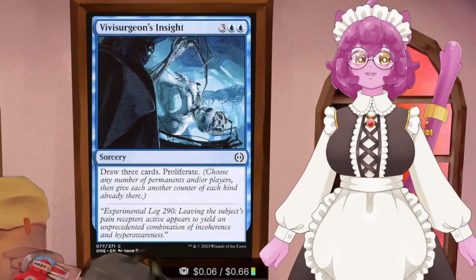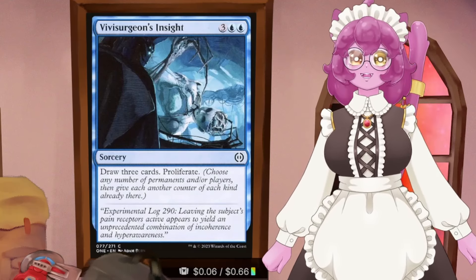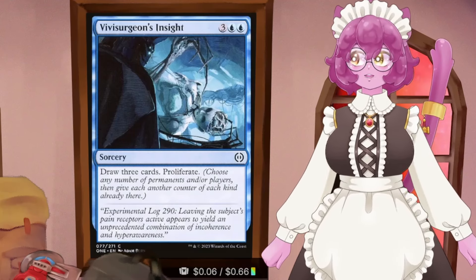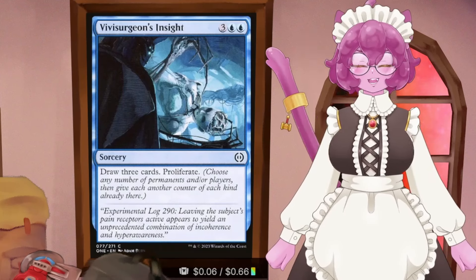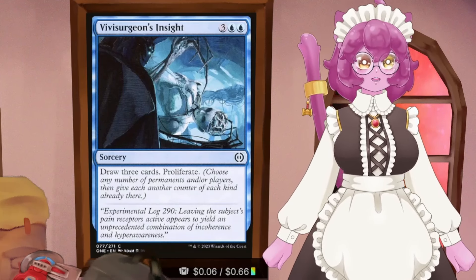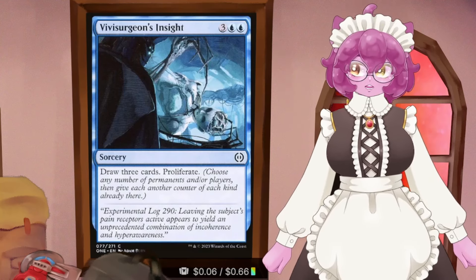The idea is not to pay more than one time into that kicker cost. It's to pay once, get that feather counter, and treat the commander as something that gives +1/+1 to all birds, then proliferate multiple times onto our commander so we can keep increasing the amount of feather counters on it, making sure our birds are getting bigger and bigger.